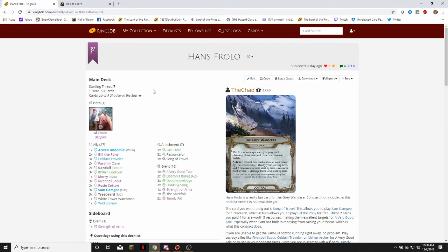The deck I'm going to be using is one that I'm calling Hans Frollo. It's a solo Frodo deck. We'll just see how it plays. It's pretty straightforward. You're going to dig out a Song of Travel as your starting card. That lets you play Sam for one resource, and then you're just trying to spam the board with some allies using a very good tale and timely aid, and your allies will do a lot of the work.